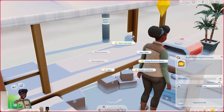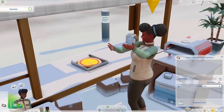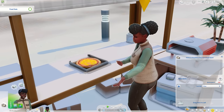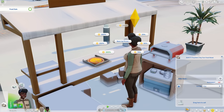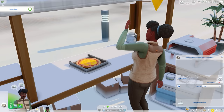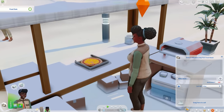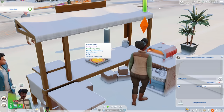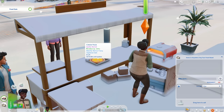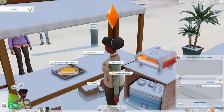We drag the pizza in, change business details — we're calling this 'Piping Hot Pizza.' We start the food sale and there we go — we've got one pizza. We can mark up prices. We'll mark up only 50%. There's a five-hour food sale timer — I'm assuming you can just restart it as many times as you want. Oh wait — this pizza is selling for four simoleons marked up 50%, but it costs 20 simoleons to make. We're going to need to mark these up much higher — putting it up to 100%.